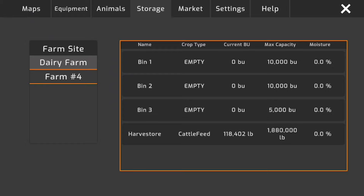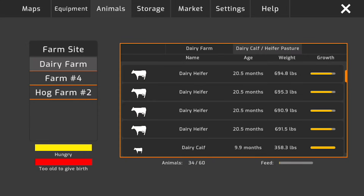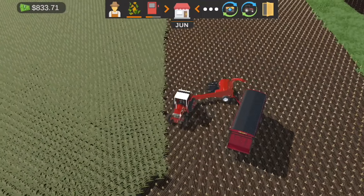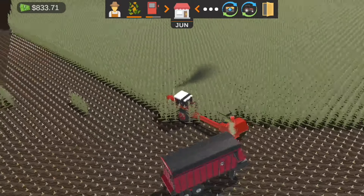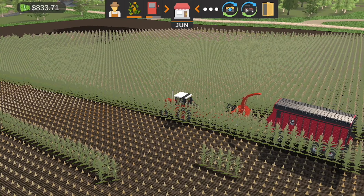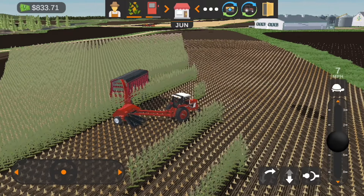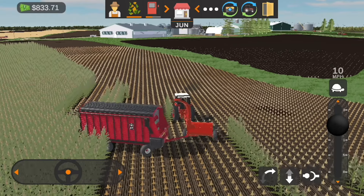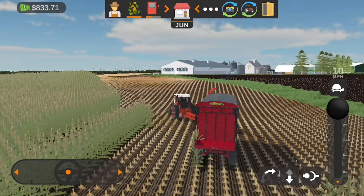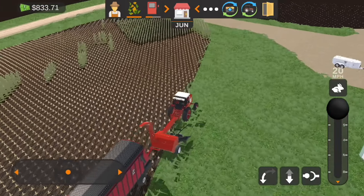Taking a look at our storage on the dairy farm — we have 118,000 pounds in the silo right now. That can probably be a decent amount of silage which we're going to need to feed the cows because they're pretty much all out of food. Once this silage gets filled up I'm probably just going to leave the rest for combining. I don't want to deal with any more of this — it just becomes a mess. Our new silage field is going to be the small one on the corner of the farm.